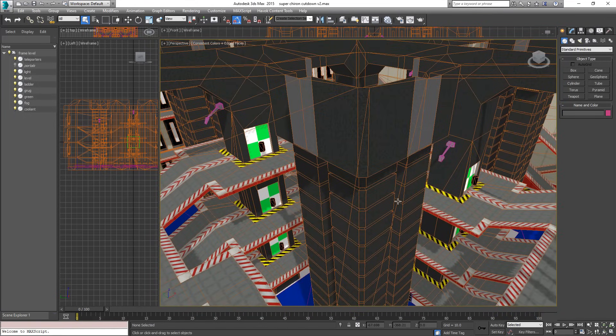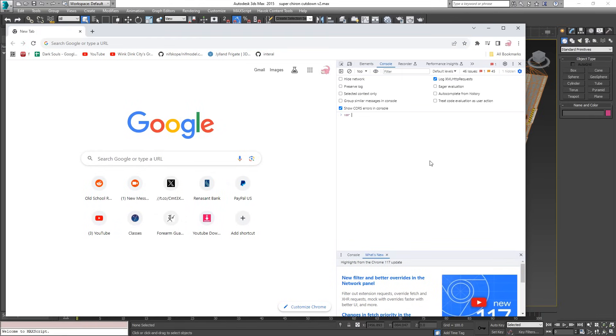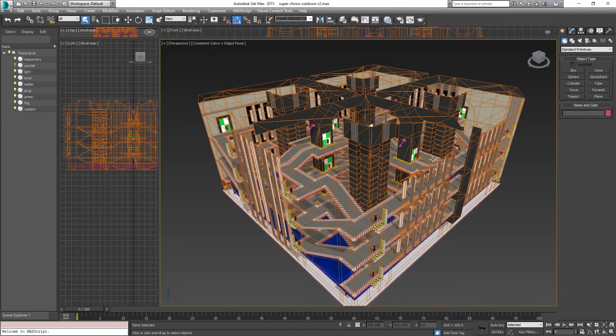The other issue with this map was the sheer number of teleporters — I had to write a program, probably in a JavaScript console, to tell me which teleporters should link to which so the linkages would be correct. The map also has a bug where sometimes you go through a teleporter and it instantly teleports you through three more and your screen flashes — it's an epilepsy hazard. I honestly couldn't tell you why that happens; it just does occasionally with no warning.